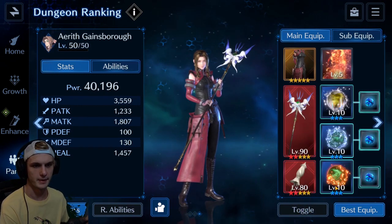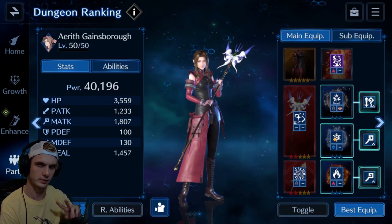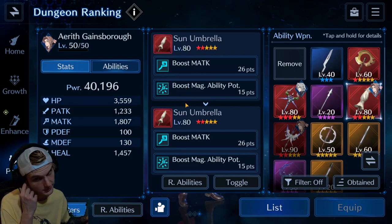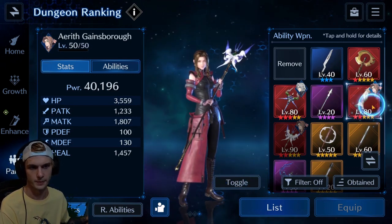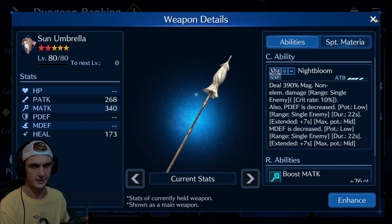Aerith is going to be my main Fire user, but she does have a Blizzard or two, which is necessary because almost all the enemies are weak to Blizzard here, except for two bosses. Nightbloom is really good with Sephiroth because it lowers both defenses — physical and magic defense. So it's going to be great with both Lucia and Sephiroth for anything that's going to be affected by it. I don't think Bahamut is affected by it, unfortunately.